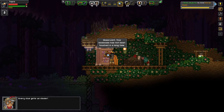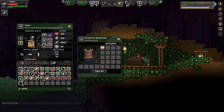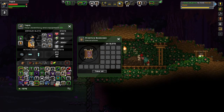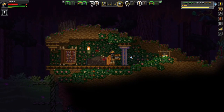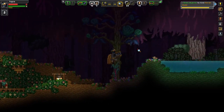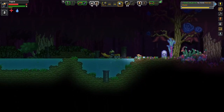This bookcase has not been touched in a long time — every clue gets us closer. What about this? Is this a clue? 'How to get meats.' Alright, well, looks like we have to just continue heading around.